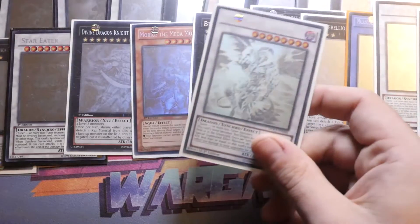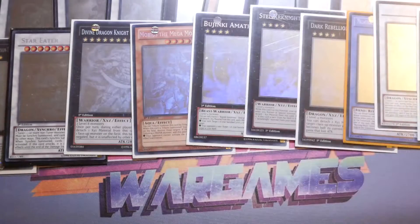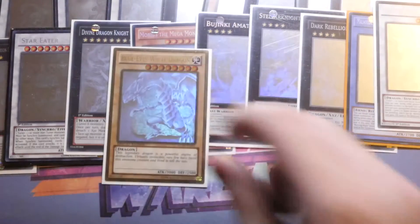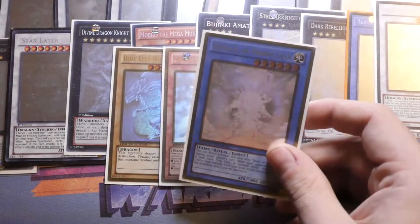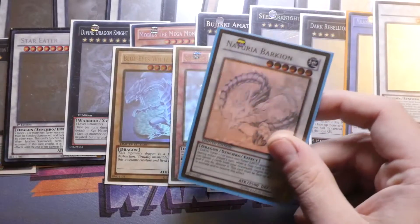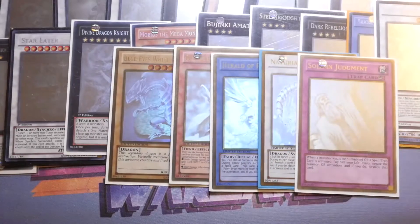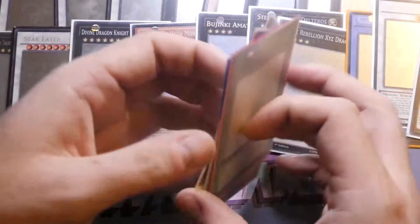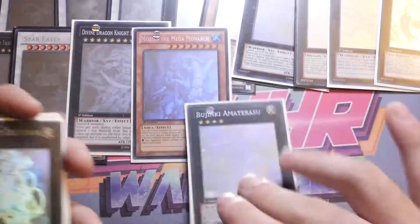The last official TCG Ghost Rare was Scarlight Red Dragon Archfiend — what a card to finish on. Then there were exclusive TCG ones from the Gold Haunted Mine: Blue-Eyes White Dragon with the stone tablet behind it, Gozuki the Emissary of Darkness, Herald of Perfection, Naturia Beast, Naturia Barkion, Solemn Judgment, and finally Mystical Space Typhoon.